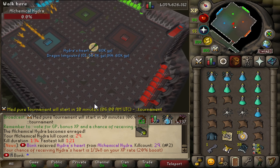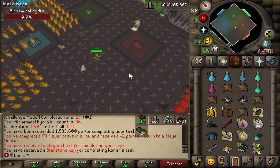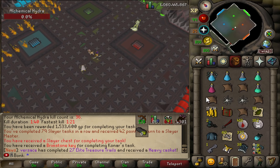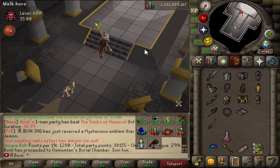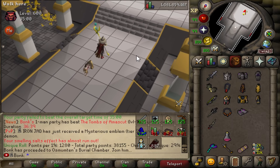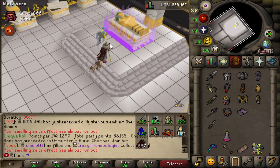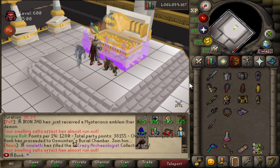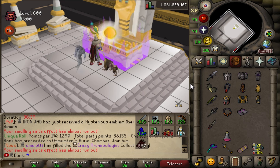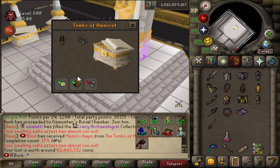Another drop we don't quite need. Last Hydra kill of the task, good luck. No Hydra Leather - just barely missed the time limit on this one, would have been a 600 Invocation. Good luck. Purple! Tonight's TOA we get... Masori Chaps number 4. Nice.